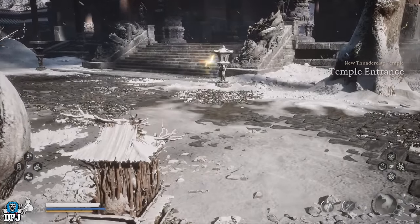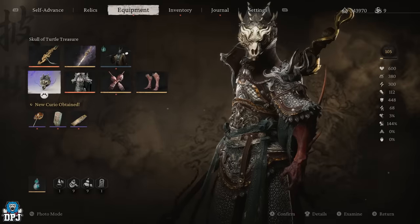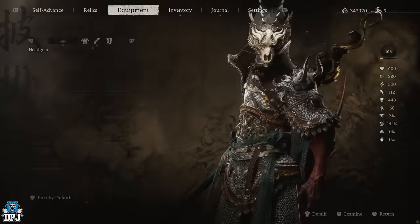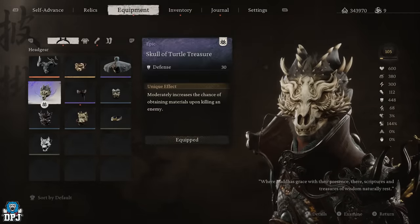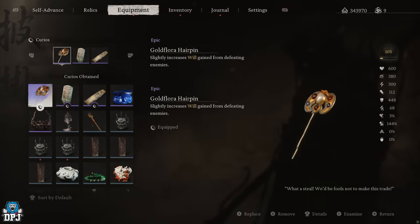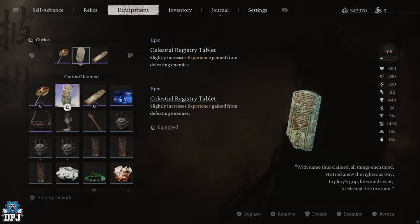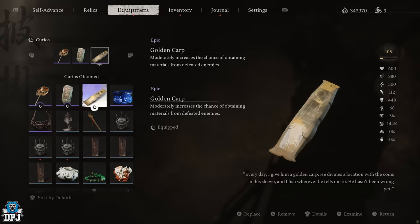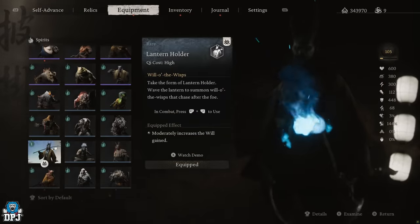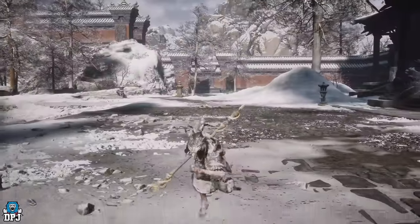It's taken me about six minutes to run it while explaining things - you could do it much quicker than this. I also have a few items equipped that help with drop rates. First, the Skull of Turtle Treasure helm, which increases materials dropping when you kill an enemy. I also have three curiosities: the Gold Flower Hairpin which increases will, the Celestial Registry Tablet which increases experience, and the Golden Carp which increases obtaining materials from defeated enemies. Finally, the Lantern Holder which also increases will. I'll link a video in the description showing how to get all five of these items - it's very easy.